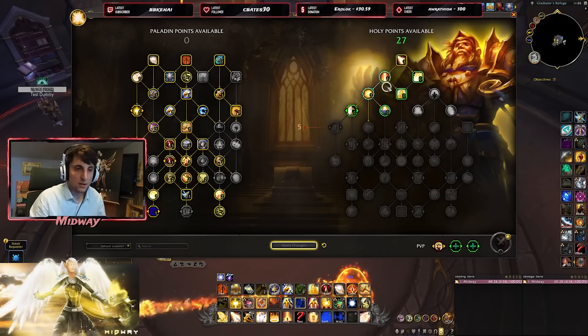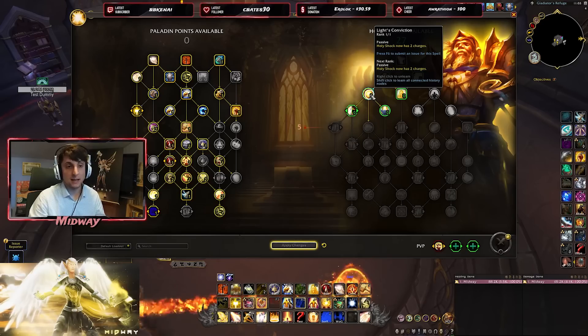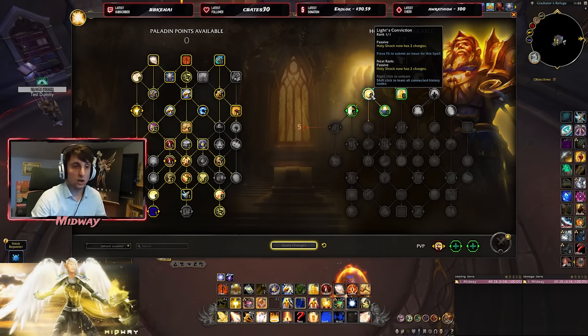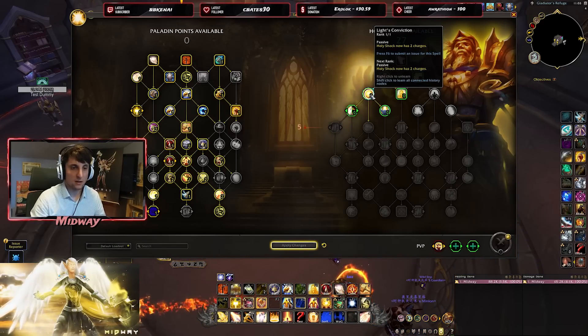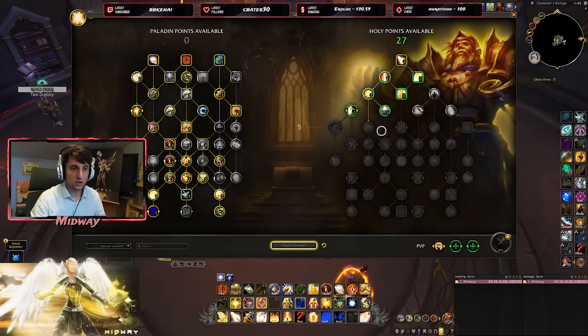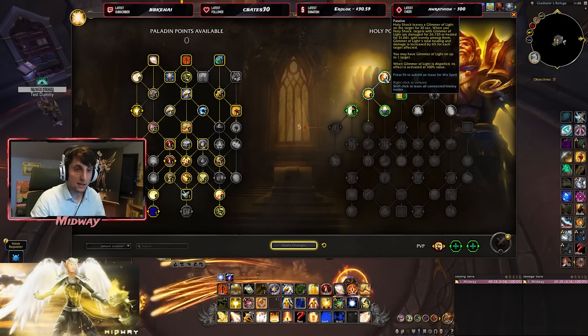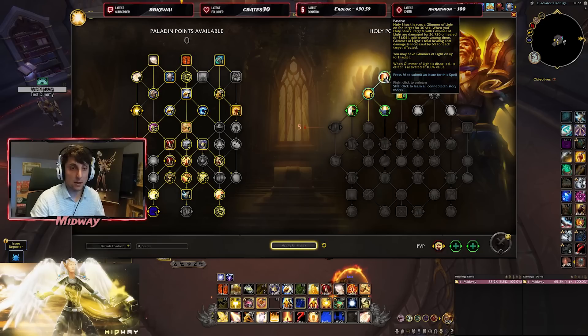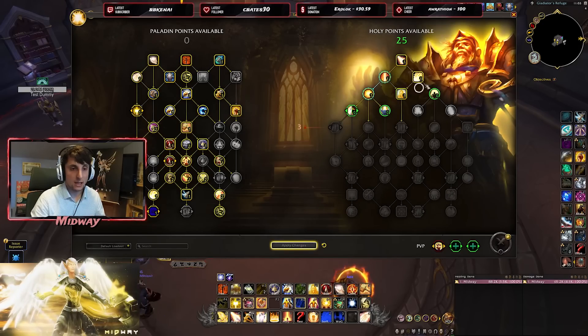It seems like these are fixed talents now — Glimmer, and also this talent which gives us two charges of Holy Shock. In any case, Glimmer has been buffed by 450% versus what we have right now on retail, and it's also been capped to three targets — that is, if we're not picking one of the talents we'll have to pick down the line. So let me build a tree.